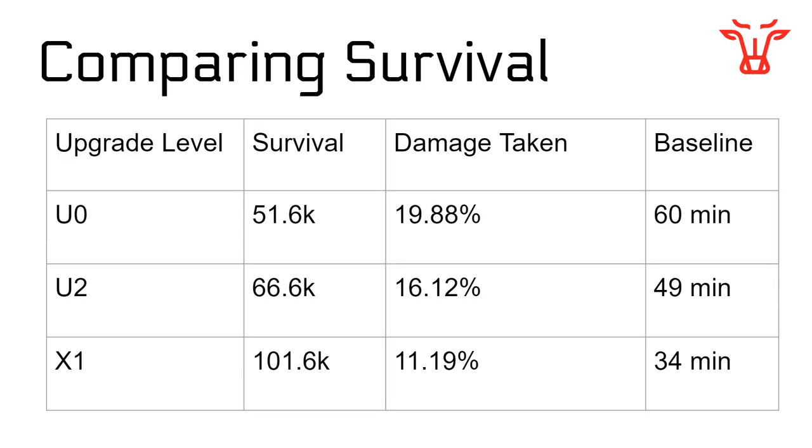Here is a summary table comparing survival at U0, U2, and X1. U1 and U3 are not included here because they don't add survival. You can see the survival you actually have, the damage taken as a percent of incoming damage, and the baseline. So if you took 60 minutes of repair at U0, that drops to 49 minutes of repair at U2, and then finally drops to 34 minutes of repair at X1. Your fleet is about twice as good — just under twice as good at X1 as at U0. This is significant.